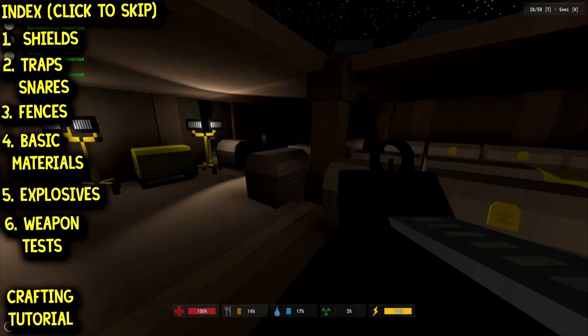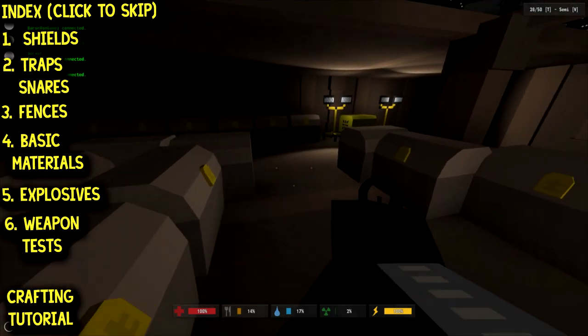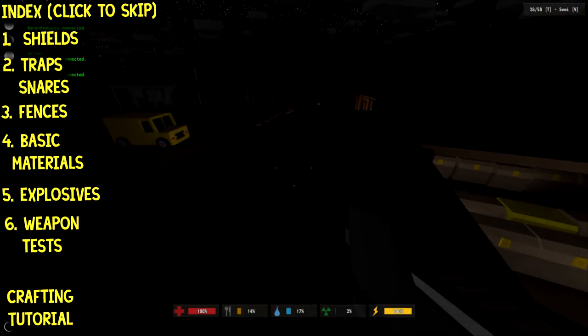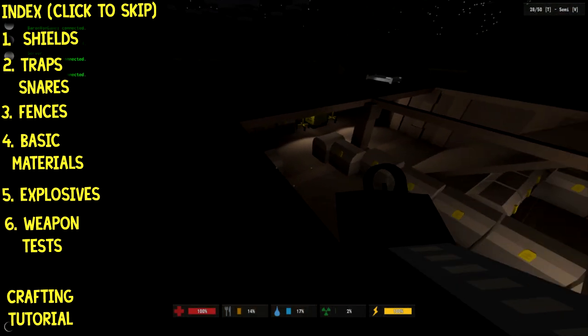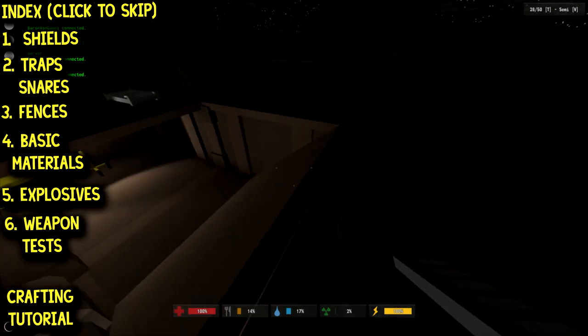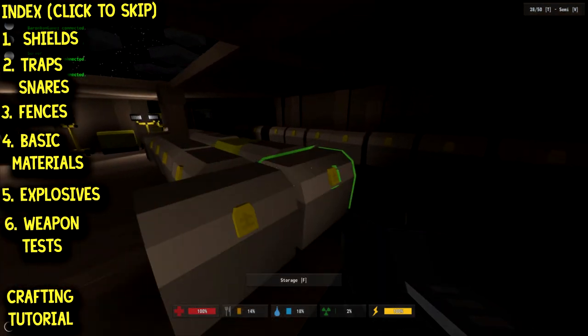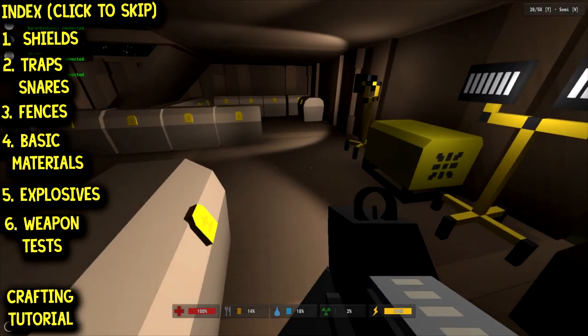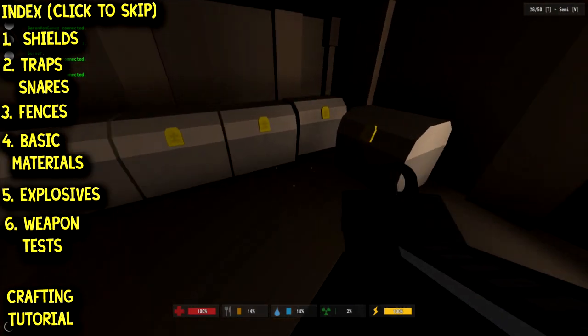Alright ladies and gentlemen, Baron here back at the laboratory. This is going to be a mix of a laboratory and a house that evolves — it's going to be interactive. You guys get to decide what is done next, and as more things are added to the game, we will experiment with them all, build them all, and show you guys how to do it.